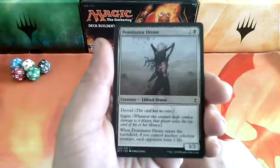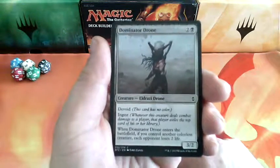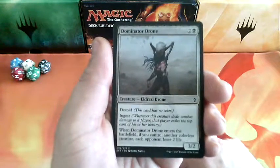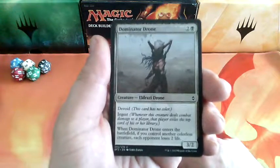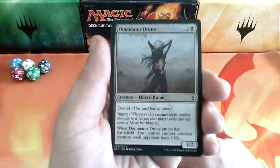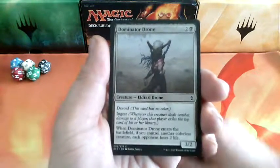Dominator Drone, 3 drops. He has devoid and ingest — whenever this creature deals combat damage to a player, that player exiles the top card of his or her library. When Dominator Drone enters the battlefield, if you control another colorless creature, each opponent loses 2 life. And it is a 3-2.